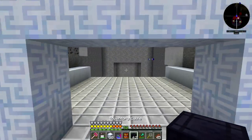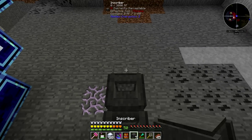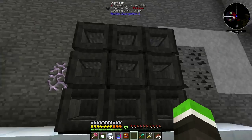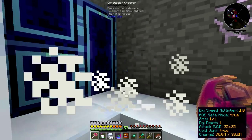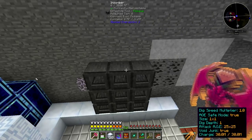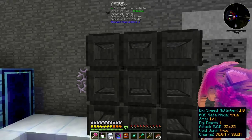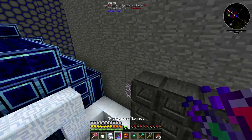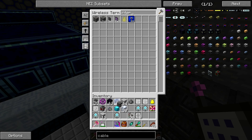First things first, we need the inscribers — one, two, three. For each one we want one inscriber. The way I had it in our old base was that I actually imported all those silicons into each one. This time I will use interfaces — we want three of those, and one, two, three of those as well.